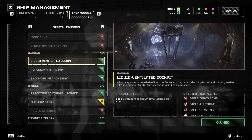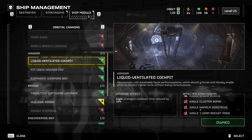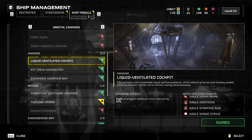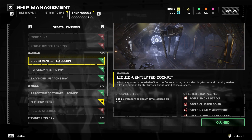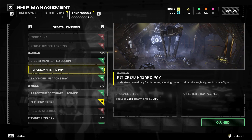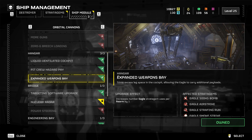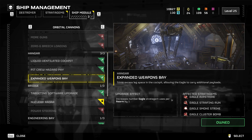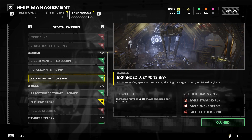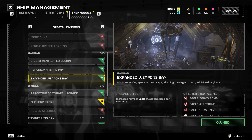Next up is the hangers. I know a lot of people probably don't like the idea of the eagles, but honestly, the eagle stratagems are probably some of the best in the game, especially cluster and 500 kilogram. You also want to rush to pit crew — it reduces the rearm time by 20%, because after you use your, for example, four cluster bombs, you have to go rearm it, which takes some time. Last but not least, extended weapons bay, which allows you to have two 500 kilogram bombs, five cluster bombs, like six smoke bombs — it just increases the uses by one before they have to go rearm. Highly recommend rushing this entire hangers tree as fast as possible.